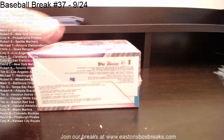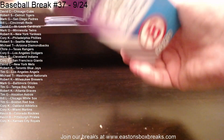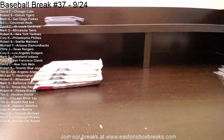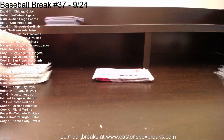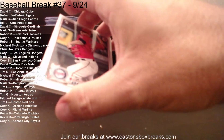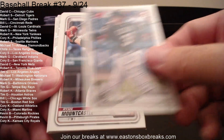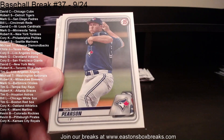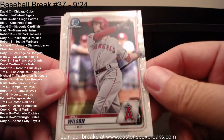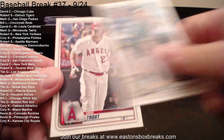Now we'll move on to Mega Bowman. We have our four regular packs and two Chrome packs. Starting with a Gratterol rookie going to the Twins. Zach Collins to the Sox. Mountcastle to Baltimore. Dunning to the Sox. Pearson in our Chrome. Will Wilson going to the Angels. Nick Lodolo to the Reds. Munoz rookie. Sheldon Neuse. And Mike Trout.